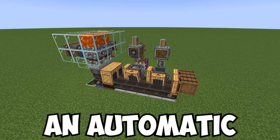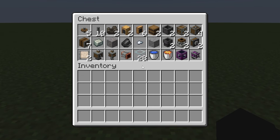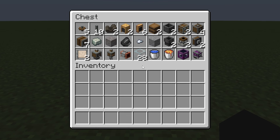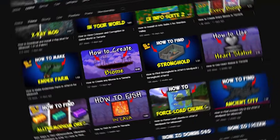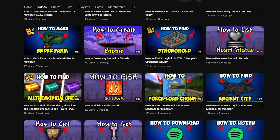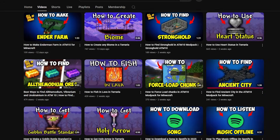Today I'm going to show you how to make an automatic Andesite Alloy farm in the Create mod for Minecraft. First we need a bunch of resources — what exactly and in what quantity you can see right now, and you can also read it in the description below the video. Also in the description you'll find a link to the NBT file, which is the schematic of this farm. If you don't know how to work with them, you can find a video on my channel.